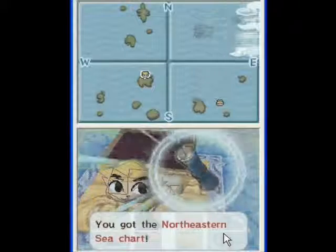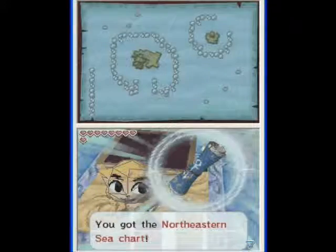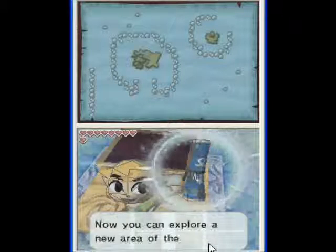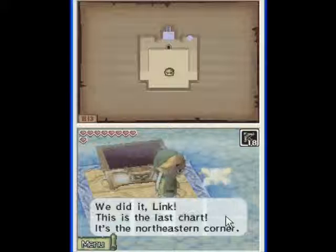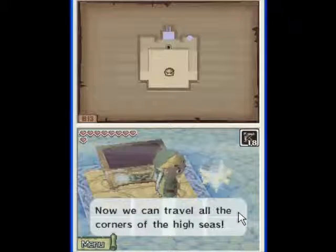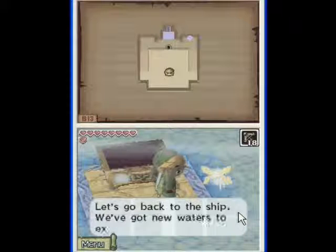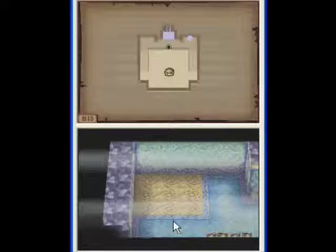We got the Northeastern Sea Chart. So that is what we came here for. Now we can explore a new area of the sea. We did it, Link. This is the last chart — it is the Northeastern corner. Now we can travel all the corners of the high seas. Let's go back to the ship. We have got new waters to explore.